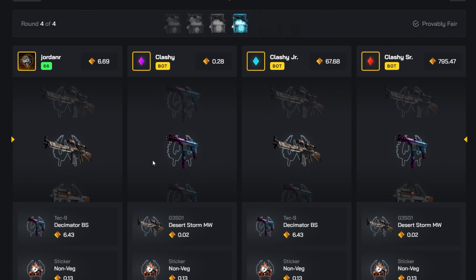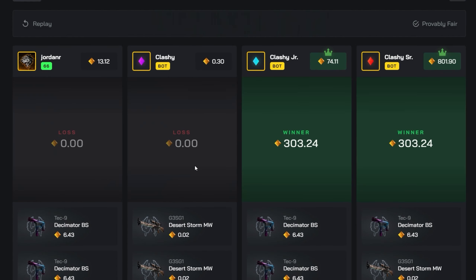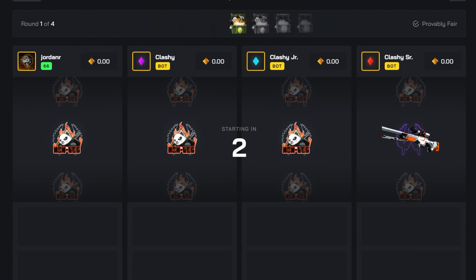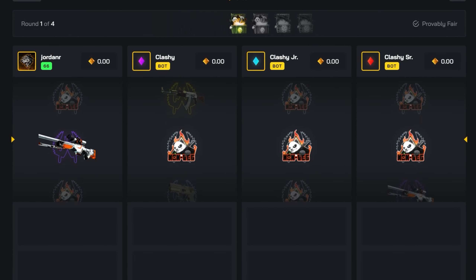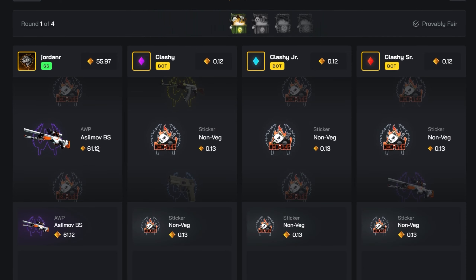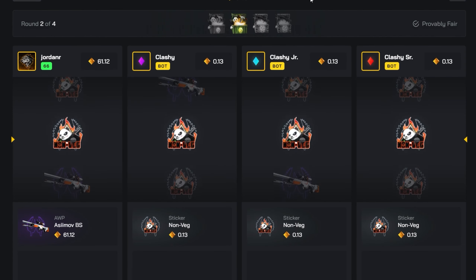We need to pull something really nice here — come on please — and no, we just got destroyed. I'm gonna run it back anyway. Hopefully we can start off by pulling something — I'll even take the Battle-Scarred Fire Serpent, that would be a really good lead. That's still something. I'll take the OP Asimov — a lead is a lead, can't really complain.